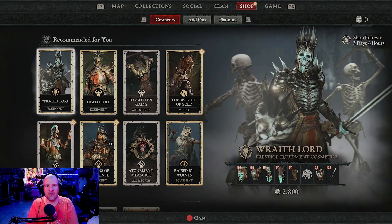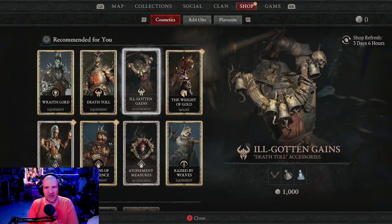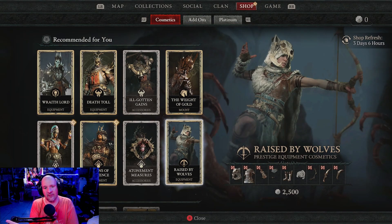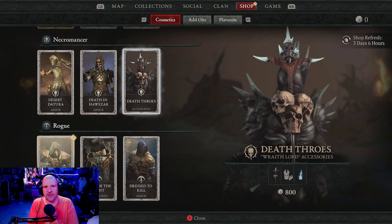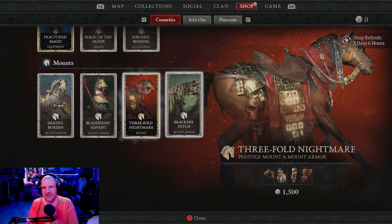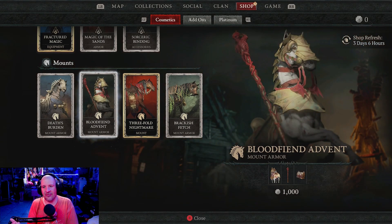As you can see, we have a whole bunch of recommended cosmetic items. I'm playing as a Necromancer, so we're getting a lot of Necromancer stuff. You can see what the full set looks like on the character, as well as every item coming in and skins for weapons and armor, along with their costs. You can search by your specific class, and we also have mounts with accessories and outfits available to purchase.